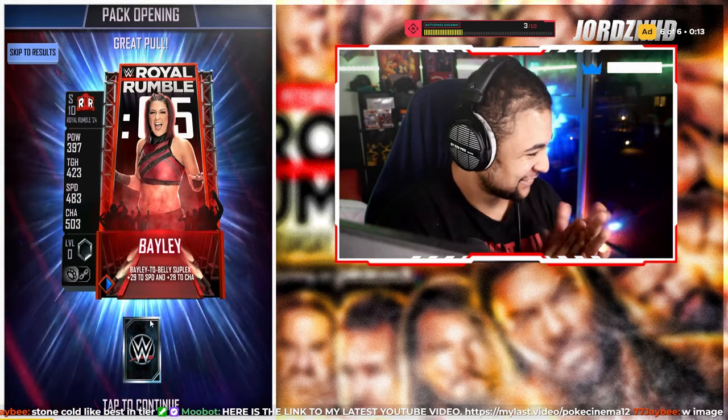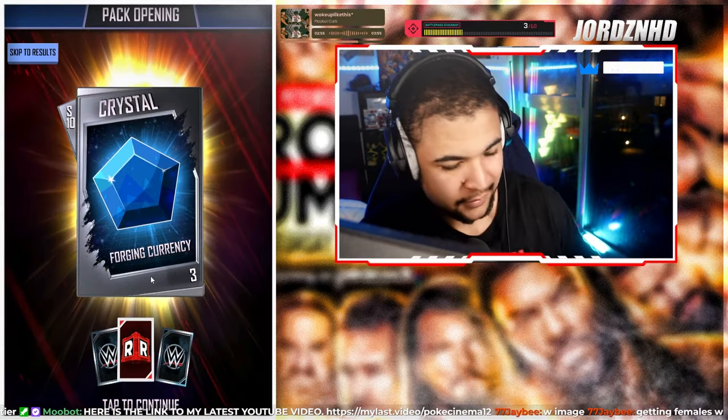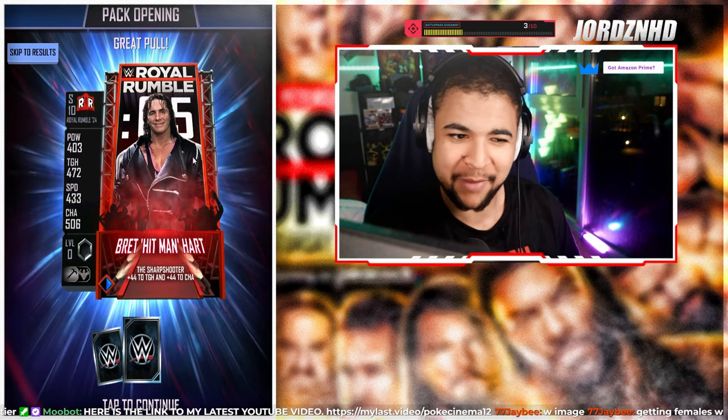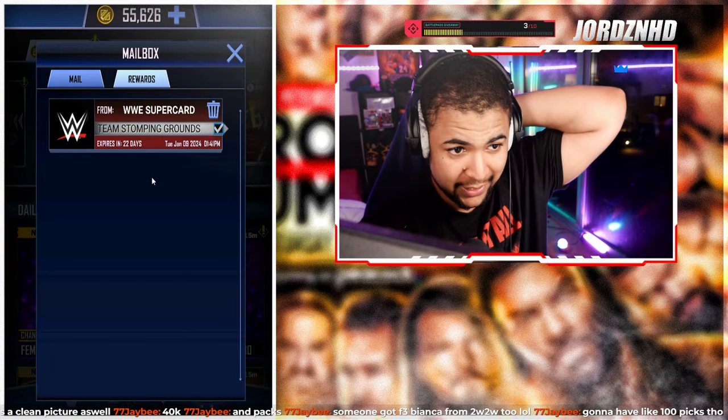Another Rumble: Bret the Hitman Hart — he's smiling on this one, very rare you get a smiley Bret, but you'll take it. Just got through all of those TSG packs — ended up with a fair few Rumbles as well as a pro for JB, which is awesome.